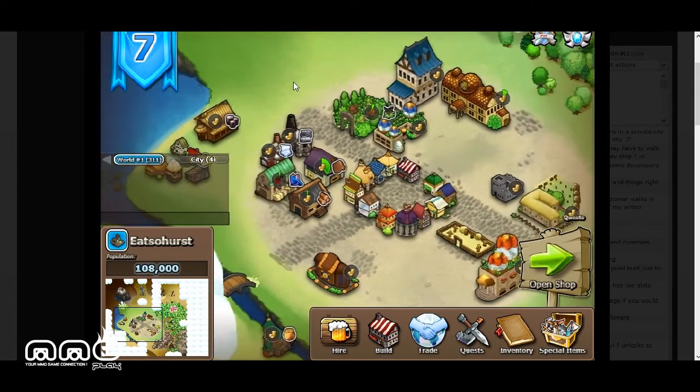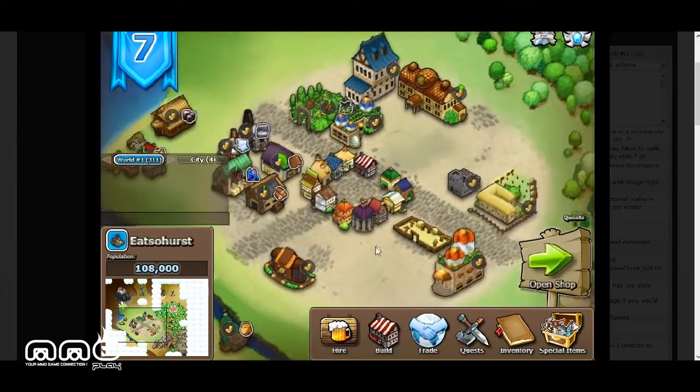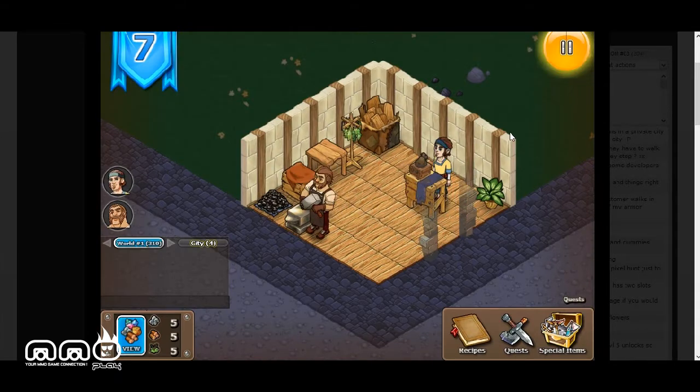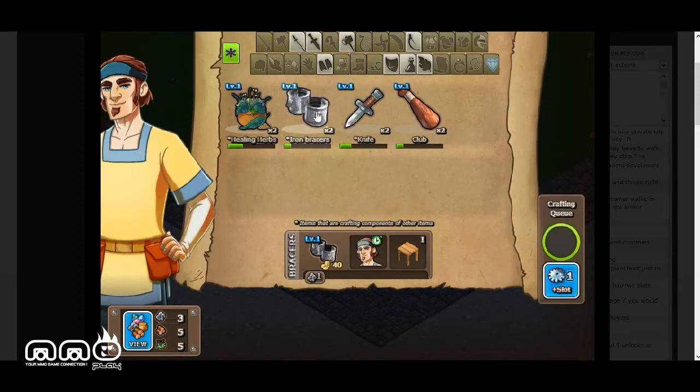We don't have too much money right now to open up a shop. We're almost close to affording this little place, but we're going to pass for now and open our regular shop. A new day has begun, so we're going to send our people to work and continue making more swords.